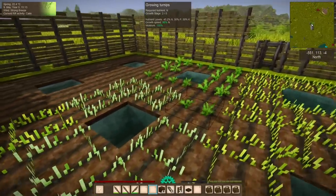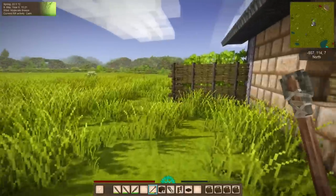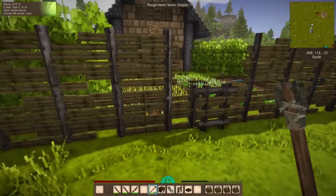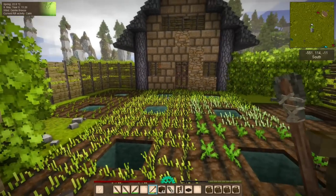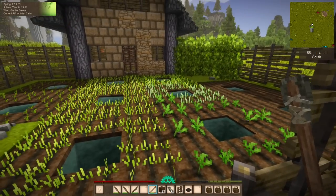In today's episode, while we are waiting for our crops to grow, we're going to go on a bit of an adventure. But before we do, there is one thing we want to do for our crops: our current crop fields grow three of the five different kinds of nutrition we're going to need. We have fruit from the berry bushes, grain from the grain, and vegetables from the vegetables.